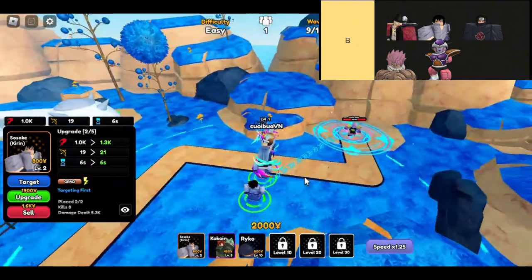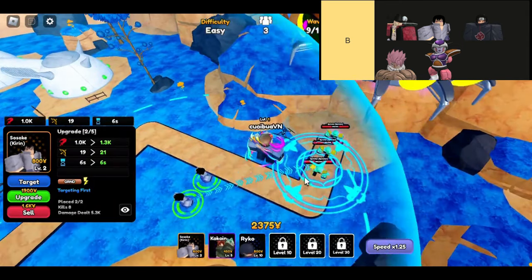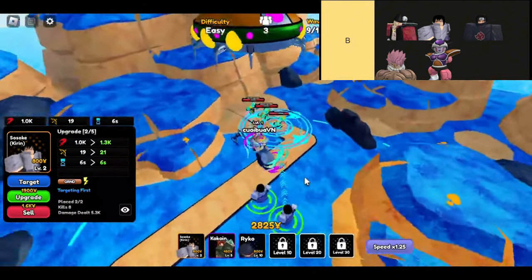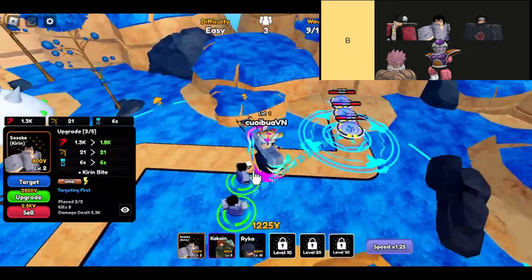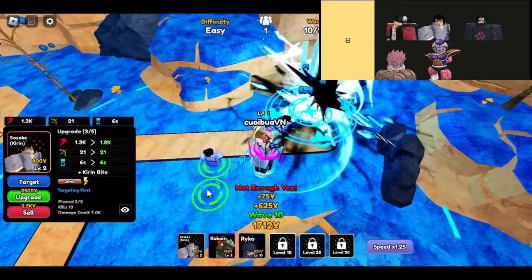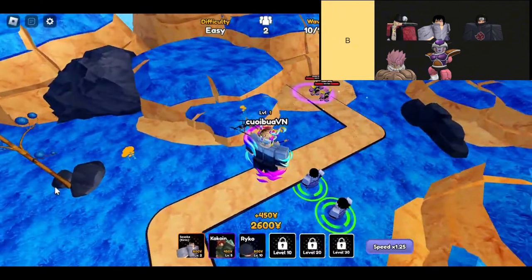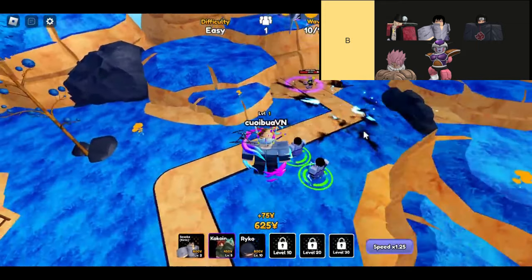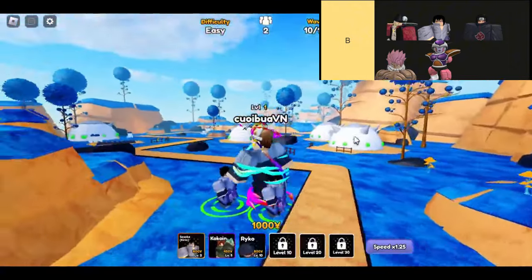Last but not least, we have Freeze. If you're tackling story mode, this unit is a game changer. Freeze is incredibly cheap to place and upgrade, and his DPS is surprisingly good. Once you fully upgrade him, he can target flying enemies as well. He's the kind of character that can help you breeze through those tough levels, making him a fantastic choice for players who want to make their story run a little easier. That wraps up our rundown of the B-tier units in Anime Royale.